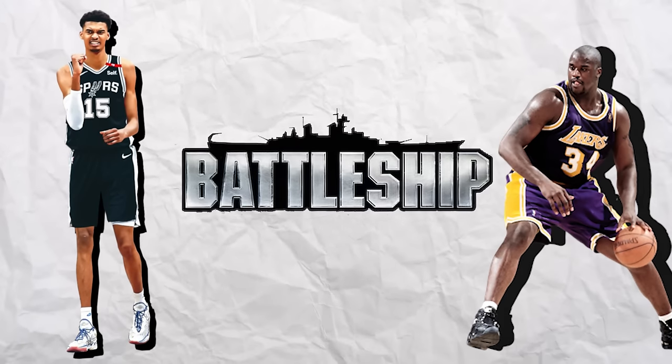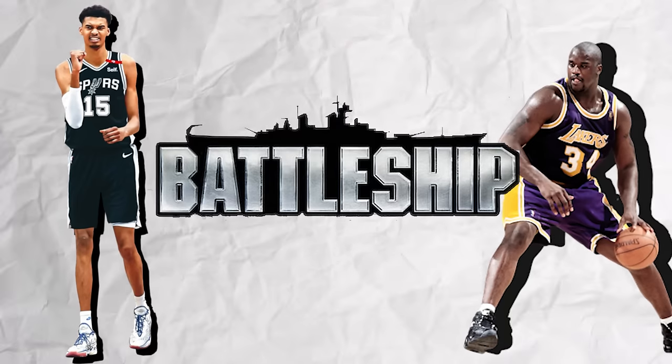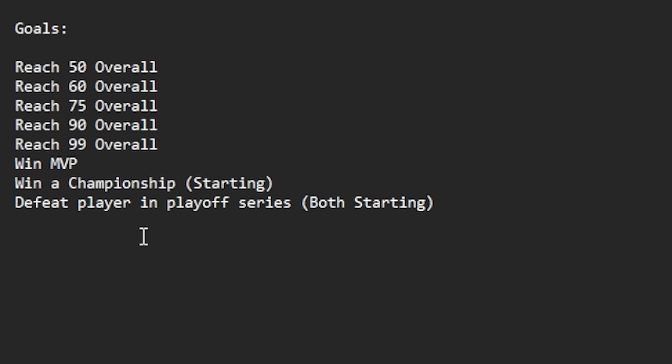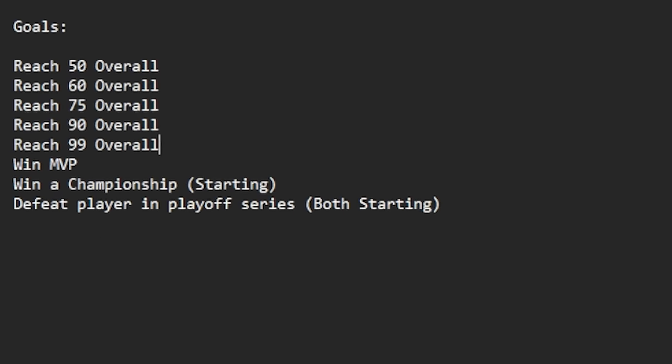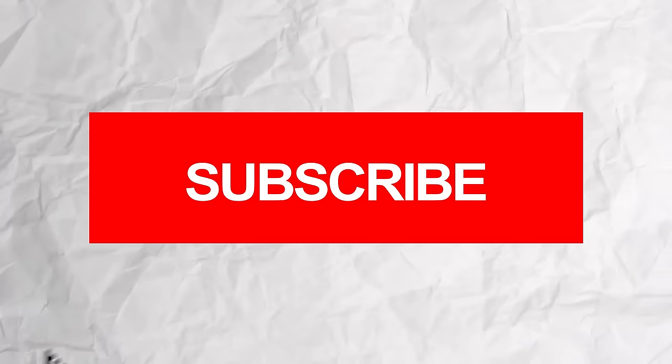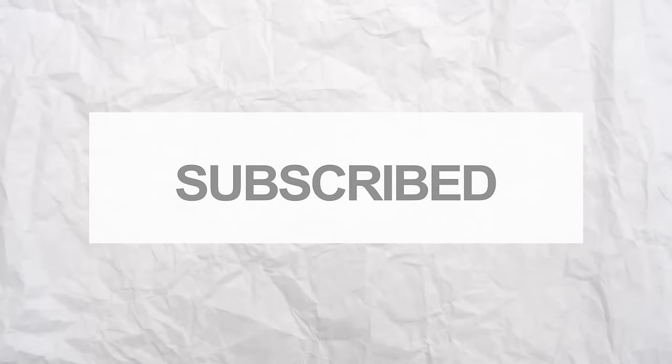Today, Wemby and Shaq will be competing in a game of Battleship as they race to 99 overall. At the beginning of each year, Wemby and Shaq will compete in a challenge. The winner gets a spin from the good wheel and hits a spot on the Battleship board. The loser gets a spin from the bad wheel and doesn't get a spot on the board. Subscribe to the channel to enter the PS5 giveaway that doesn't exist and like the video. Let's go.